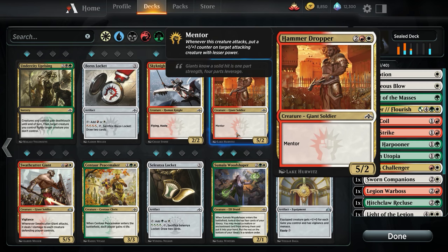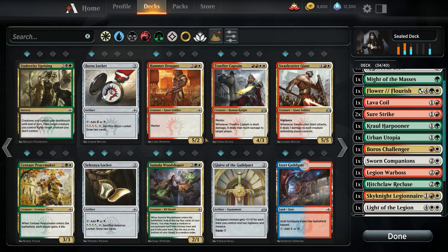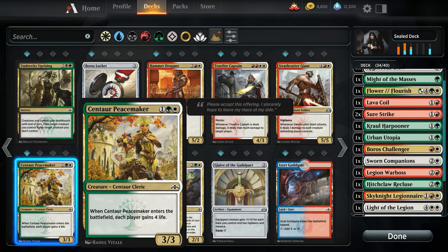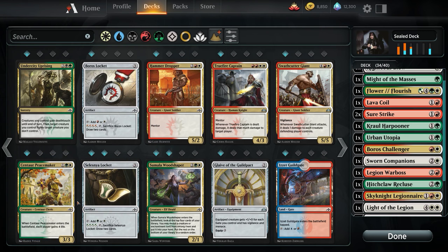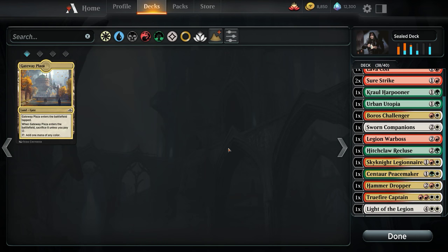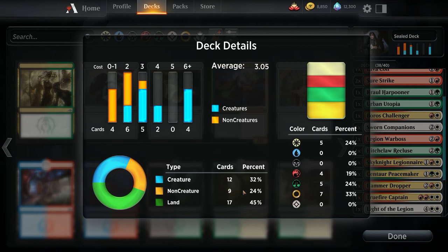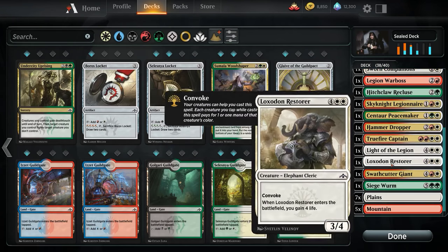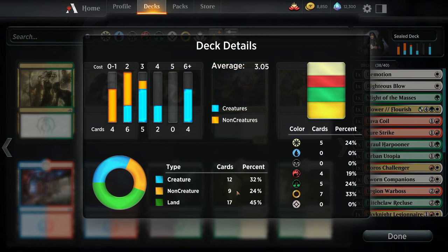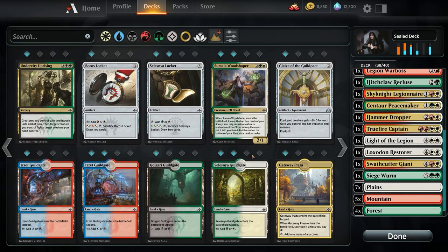I see a world where we run Hammer Dropper. The Nightsky Mimic — it's a card I just wish had haste. Haazda Marshal with Flying Haste as a 2/2 for 3 — we will run that no matter what. I can see a world where we run Centaur Peacemaker to help us extend — that can really help us mitigate the board. Siege Worm — that's a bomb. Let's put our fixing in: Temple Garden and the Selesnya Guildgate. So let's see: 12 creatures, 9 non-creatures, 17 lands — we're going to have to cut some non-creature cards.